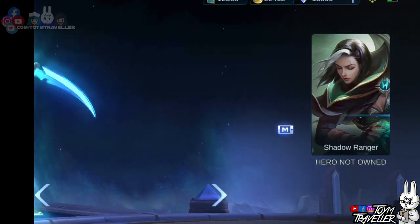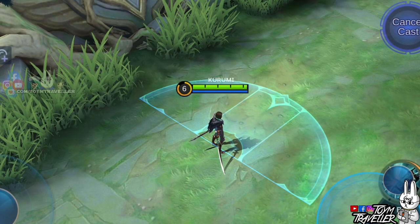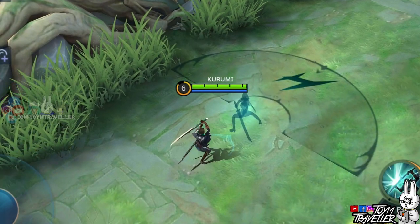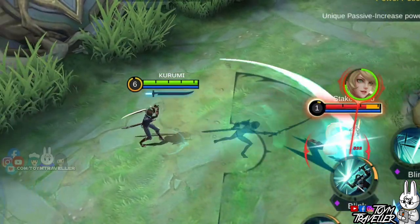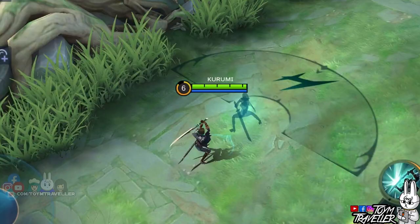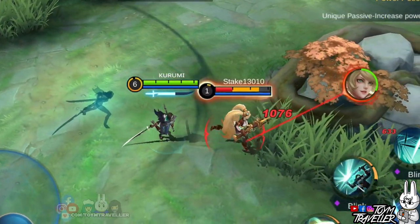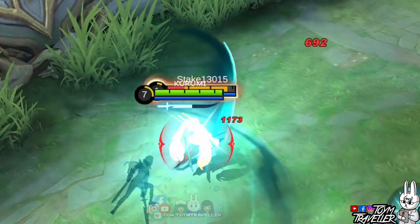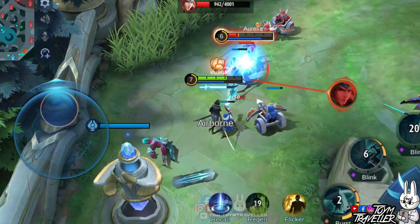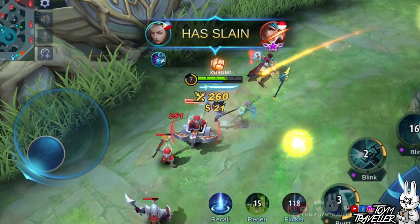Benedetta's first skill, Phantom Slash, lets her slow enemies hit. Upon using, she steps back swiftly and leaves a shadow in front. The shadow will deal physical damage to a fan-shaped area and slow enemies down. After that, Benedetta dashes forward to slash the enemies with physical damage. If the target was both hit by her and her shadow, the damage caused by Benedetta will increase. So better say your prayers if both the shadow and Benedetta hit you with the extreme burst slashes.